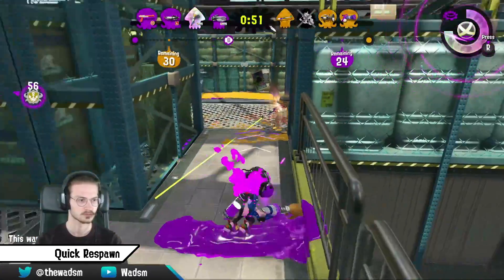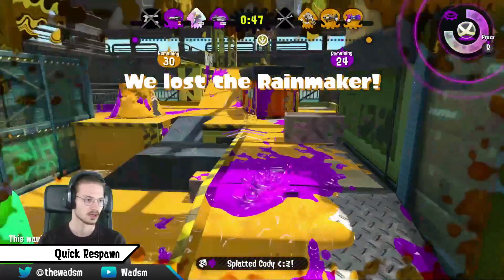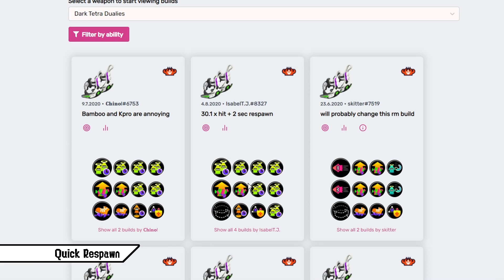While mostly seen on Slayer, you can play Quick Respawn on every weapon, even backliners, if you plan on taking more aggressive angles. It's usually stacked a lot since the effect of one sub of Quick Respawn is barely noticeable. It's often played in combination with Stealth Jump, which lets you get back into battle safer since you can take more risky jumps, effectively shortening respawn time as well.